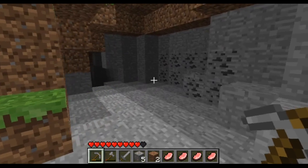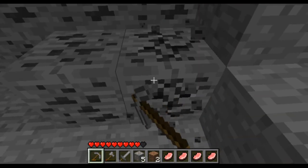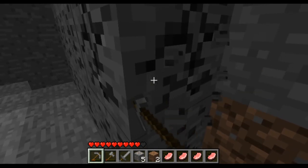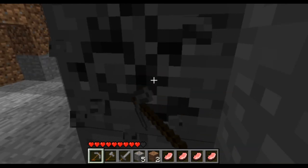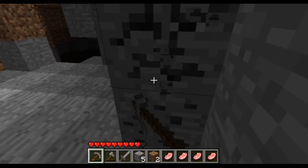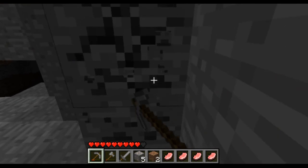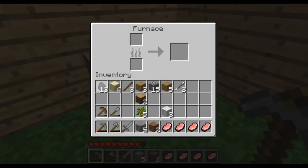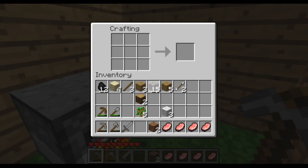I finally found some surface coal, which I'll dig up quickly so I can craft some torches. Then I'll put things in a furnace to cook up some of the food I had. The benefit of cooking food in the older game is it simply restores more health — that's all there is to it. There's obviously no hunger yet, so I don't have to worry about going hungry. I'll also smelt a few pieces of iron to make an iron pickaxe.